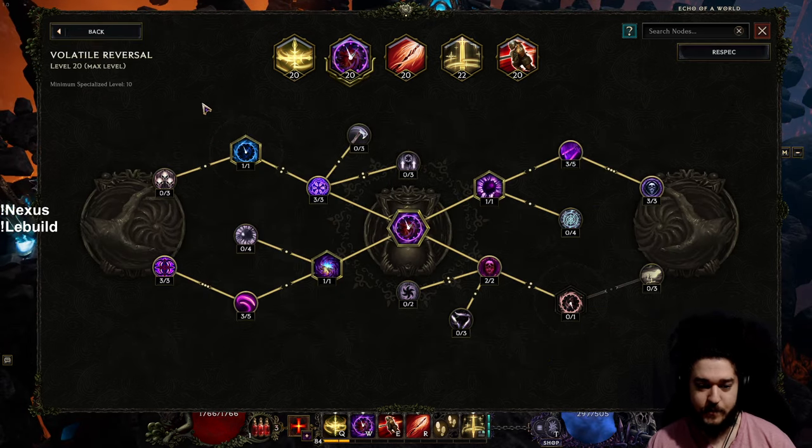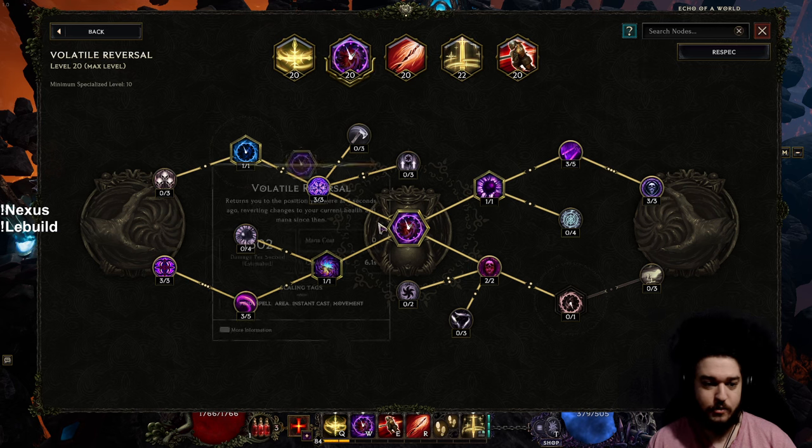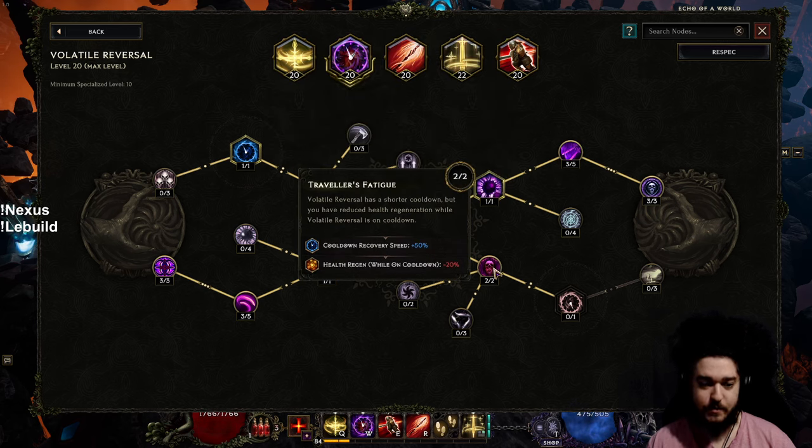Number one: in your Volatile Reversal, you want to make sure you grab all the CDR first. You can take damage first if you want, but the cooldown recovery makes the build feel a lot better. I recommend going Time Loss Vitality, Time Sap, and Traveler's Fatigue, because this makes it feel much better.